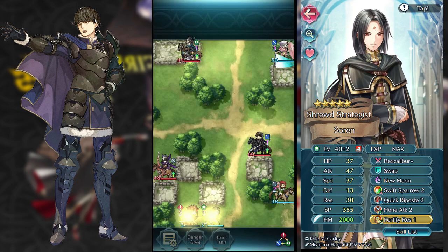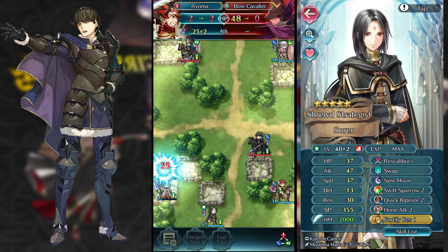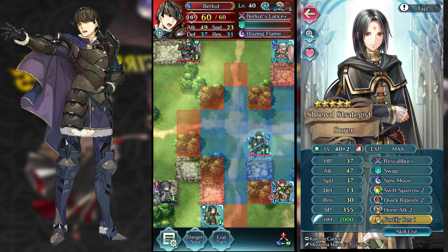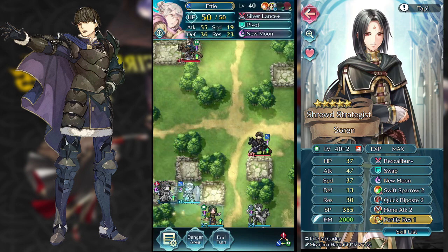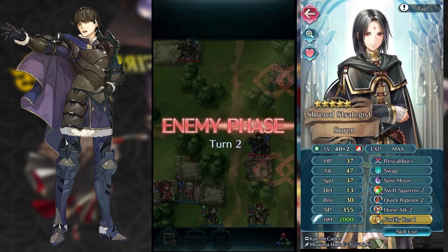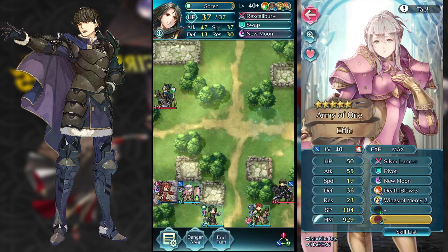Now this disperses everybody out. I can use my Ryoma to take care of this Volcavalier — not a problem for me here — and that allows me to hunt Berkut. I can put Priscilla down in this box here, and I can Wings of Mercy my Effie down into this spot. So now it's pretty much a 1v1 with Berkut and the Axe Cavalier, not much of a problem there.